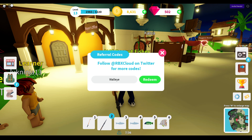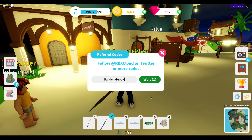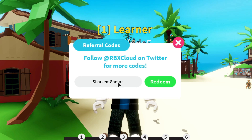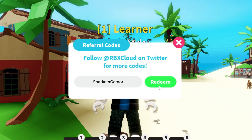Here's another code: 'random guppy', and this code should give you 150 gems. Let's just redeem. Code still working. Next is 'sharkgamer' and this code will give you 200 gems. Let's just redeem — and it worked.